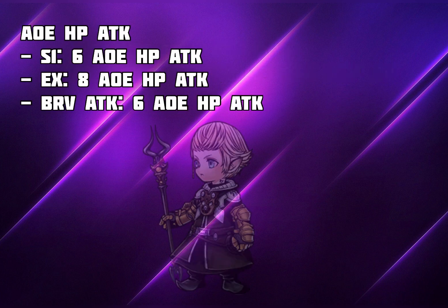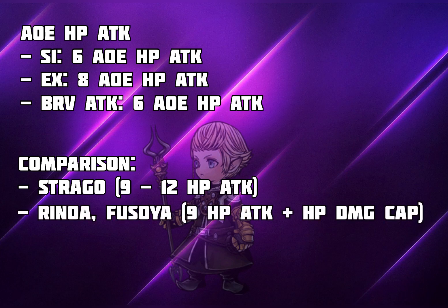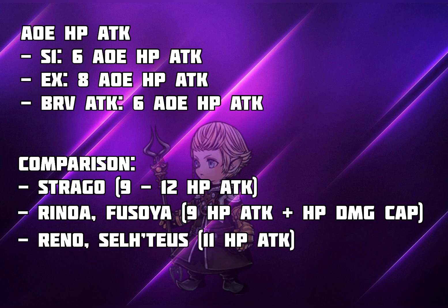Let's take a look at his AoE HP attack. His Skill 1 does 6 AoE HP attacks, his EX does 8 AoE HP attacks when he's in his fire stance, and his bravery attack does 6 AoE HP attacks. Note that his EX and bravery attack are both instant turn. Comparing with units that have strong AoE capabilities: Strago does 9 to 12 AoE HP attacks, and Renoir and Fusoya do 9 AoE HP attacks with HP damage cap.